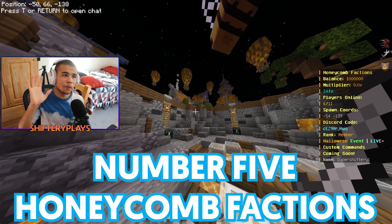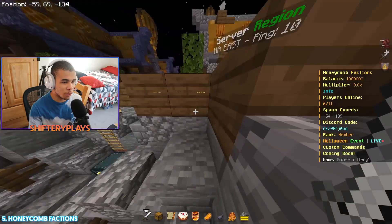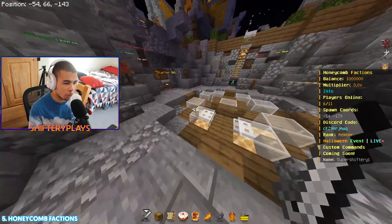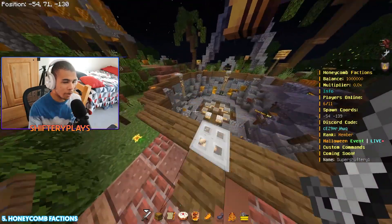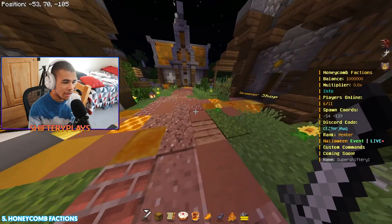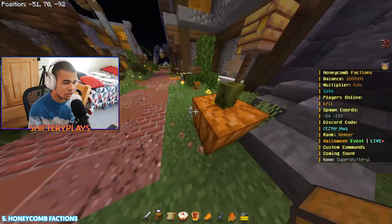Coming in at number 5, we have Honeycomb Factions. This is a recent addition to MCRealmHub, and if you guys didn't know, you can easily just submit your realm or just tell me to go ahead and add it. I'd really like to add new realms so people can easily join them. Honeycomb Factions is a pretty interesting experience — it has a bee-based theme with a bunch of honey all over the place. It's a very nice job on the theme.